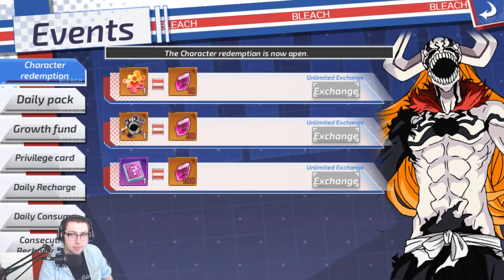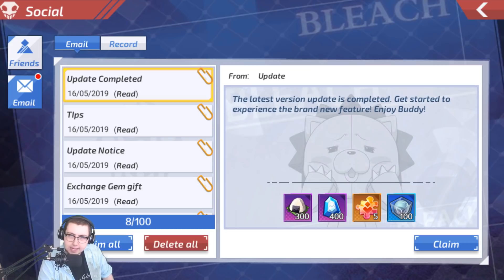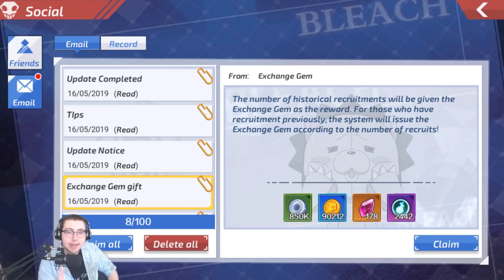It costs 20 Exchange Gems per shard, and you need 50 shards. They gave a bunch of stamina and Exchange Gems with the update. The biggest part is that it says the number of historical recruitments will be given Exchange Gems as a reward — for those who have done recruitment previously, the system will issue Exchange Gems according to the number of scouts. So I get 178 off of this, meaning the entirety of my multis through the process of playing this game have given me 178.